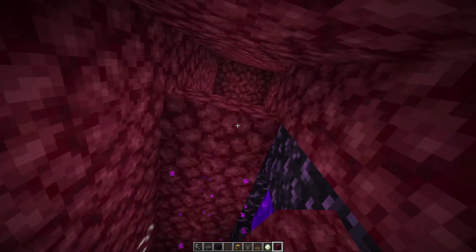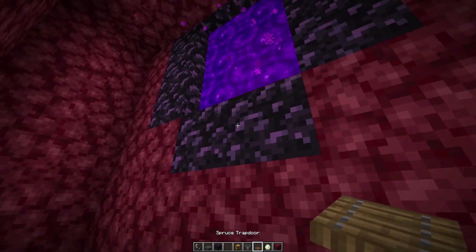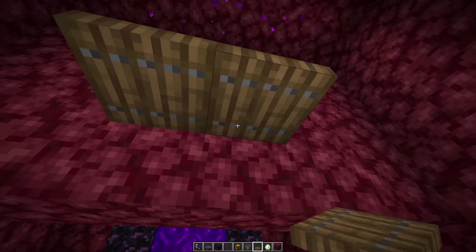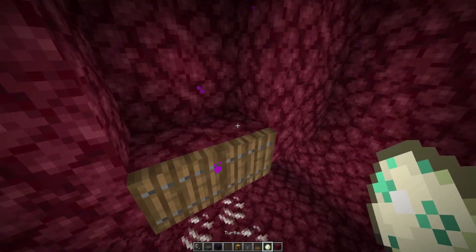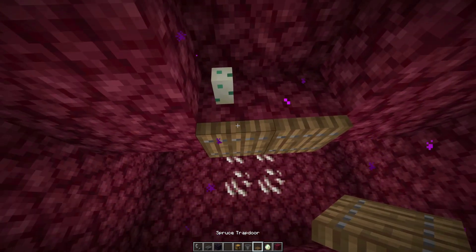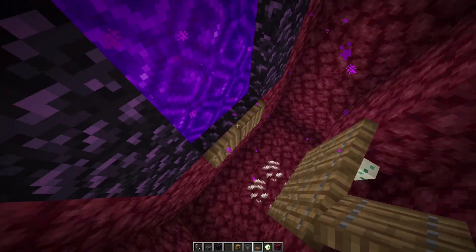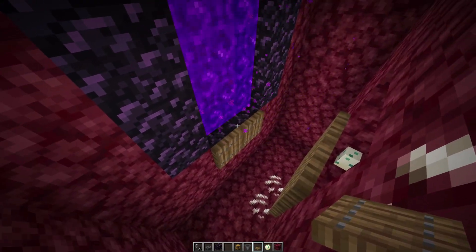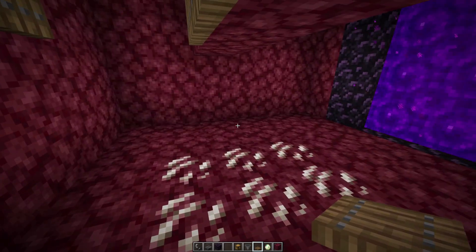I'm just enclosing this chamber now so nothing else can wander in — I'll put a roof and a wall there. I'm going to grab a trapdoor there and there and flap them down, and then directly opposite, a trapdoor there and there and flap them down. I'm then going to open up those two spaces and grab a turtle egg and place it on one of these two blocks — it doesn't matter which one. Then I'm going to get another two trapdoors, place them there and there, and flap those up. Those trapdoors are going to allow the drowned to wander in, but the turtle egg is going to make them walk straight through and fall into our trap.